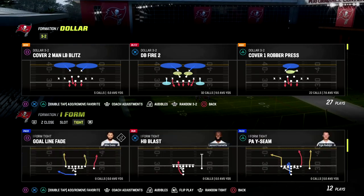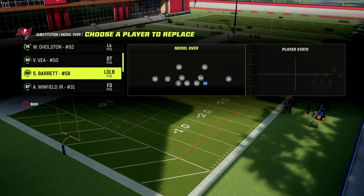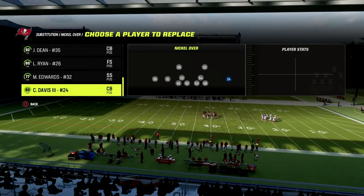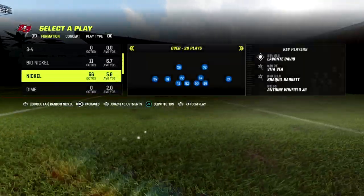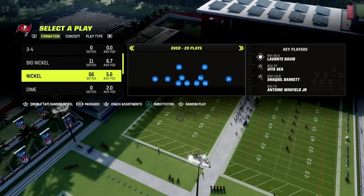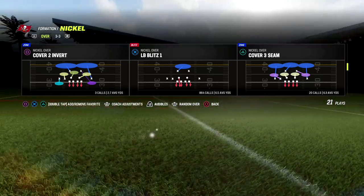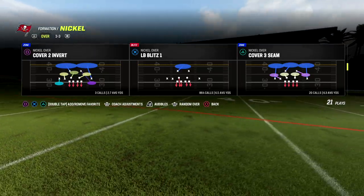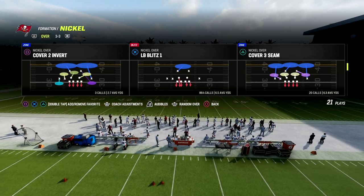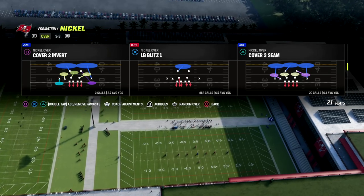What I like to do when I'm trying to stop the run is go to Nickel Over. If you want to get my full Nickel Over defensive ebook, I believe that right now, as the game currently stands, this is the most powerful and dominant way to play defense. It's not just the best run defense — it's the best all-around defense. It's very versatile; there are probably three or four different ways you can run the system, which we teach in the ebook. My favorite run defense play is LB Blitz One out of Nickel Over.